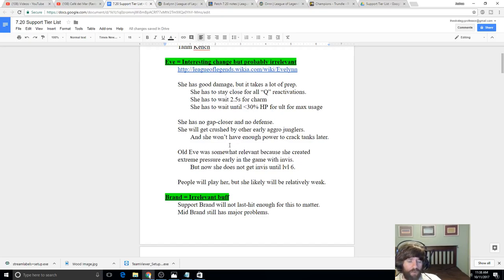Maybe if she charms somebody she gets a shield, or they keep the shield on her ult. Champions without defense who are decent assassins typically have resets — that gives them purpose in team fights when they assassinate people. Think of Katarina, Akali — those champions don't see much play and they have decent gap closers, okay mobility, resets, and lots of damage. Eve doesn't get resets on anything.